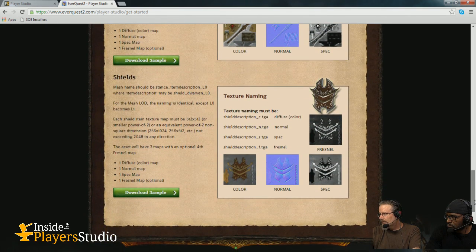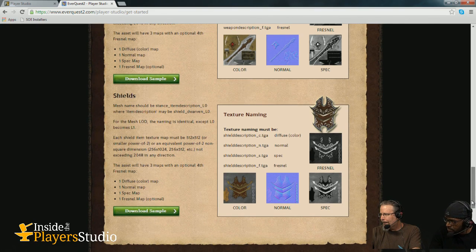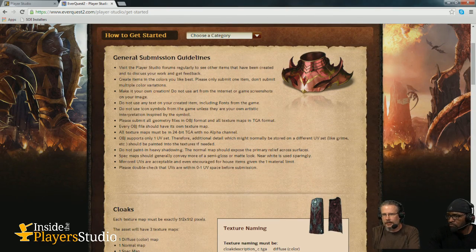And shields — there's a great opportunity here. Some funky designs have come in, some themed around Brew Day. When you talk about shields, I notice that all of these are fully unwrapped. Do you support mirroring and all that stuff too? Absolutely, yes, and we encourage it. Depending on how you lay out your texture you may or may not need to do it, but we highly encourage mirroring in a lot of our forum posts to maximize your texel density, because some things players want to create just won't hold up with a 512, which is the texture size you're locked at.